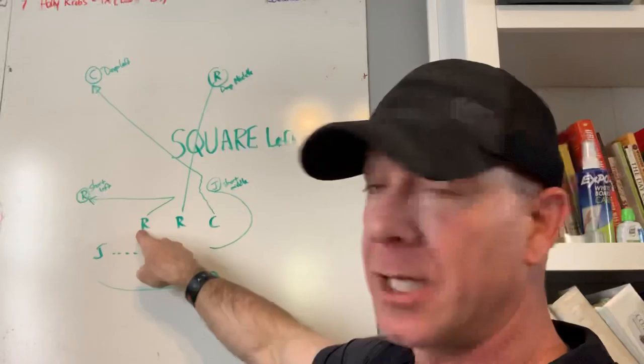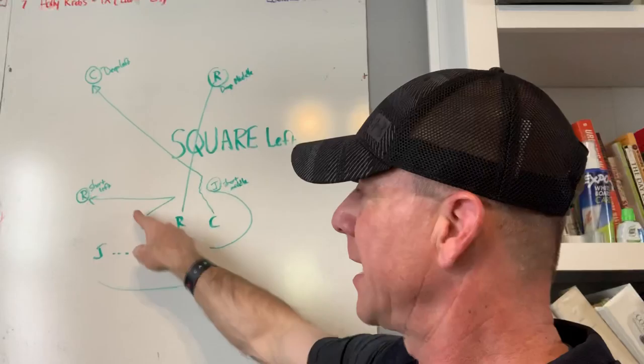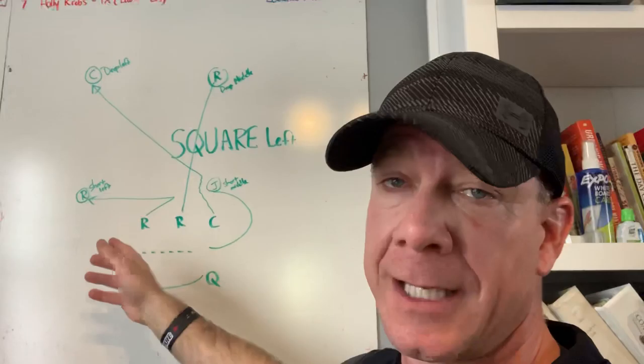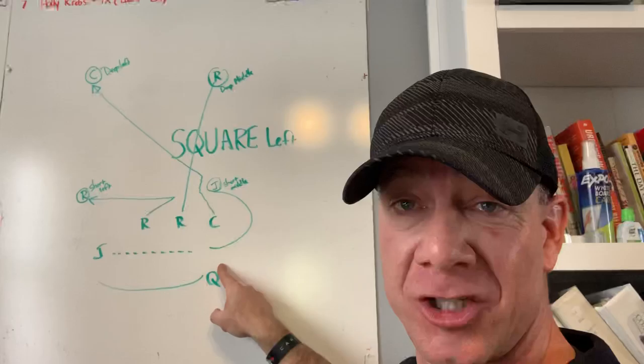The other receiver — the other floater — can line up anywhere. If we overload left, we show them a trips look. It doesn't mean much; it might freak them out. If the receiver's on this side, he could do what I'd call a pivot and just end up short left. He could run straight there, or he can run in and back out, or line up over here and run all the way over there. He's got to get to short left.